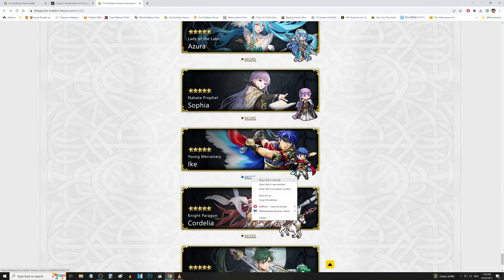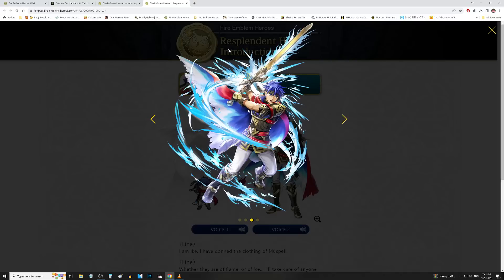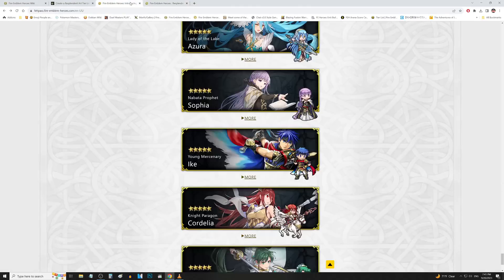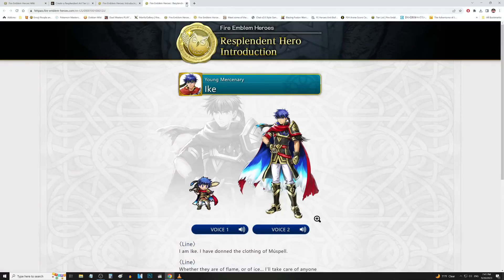Next up we have Ike. This Resplendent Ike has been my icon for a lot of content, so this one's definitely good — it's better than the original art. The detailing on this one is out of control. The artist did an amazing job here. I love the attacking poses, and the special attack with the glowing Ragnell there is awesome. The injured art — you got the torn up pants, so you get some leg detail. I'm actually gonna toss that into the awesomes here.